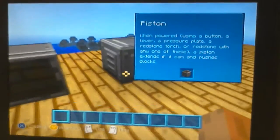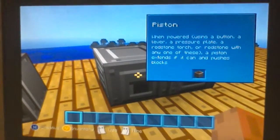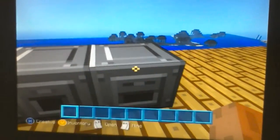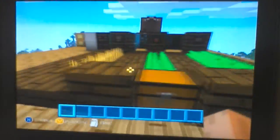And here there are some pistons and sticky pistons, the dispenser right here as you can see. And there's a dropper right here - this dropper is actually used to do some stuff. That's the tour.